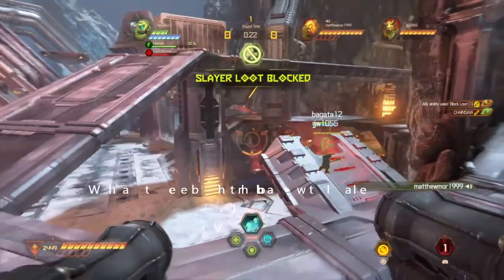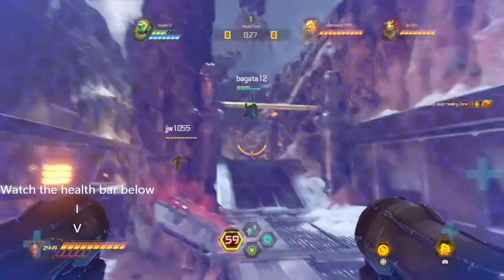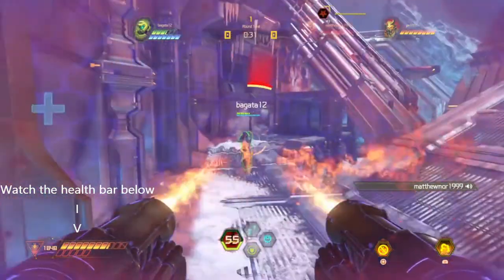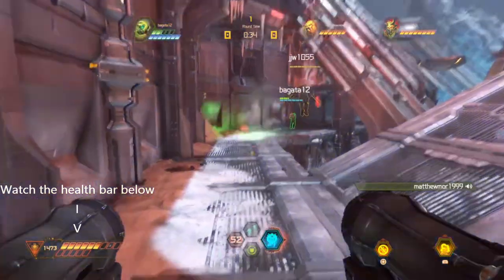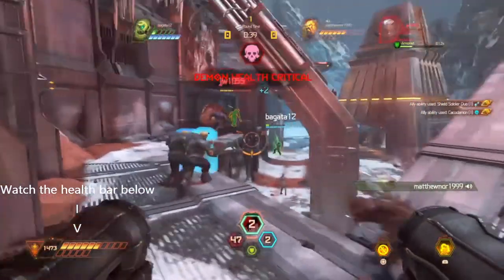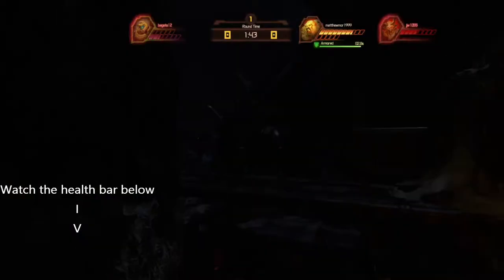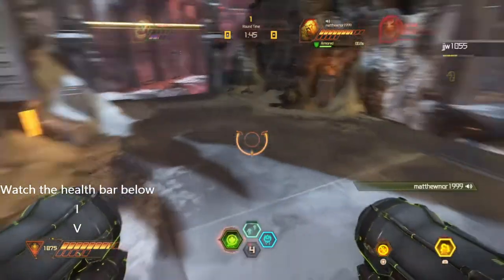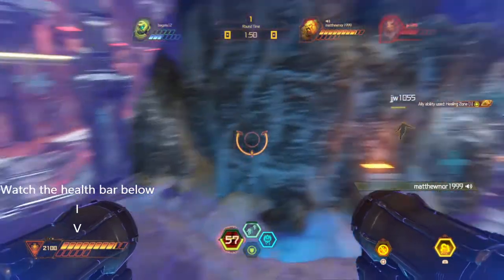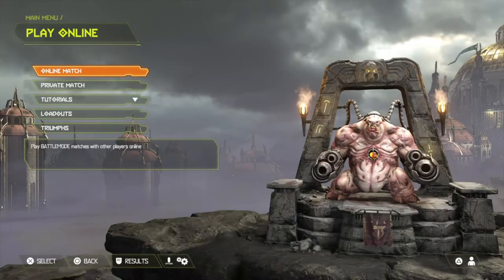Okay, I'm within damage range so I'm going to deploy my Healing Zone. There's also another way to get healing — deploying your summons. You can also upgrade these during the map. When you do die, do this straight away to gain you more health.